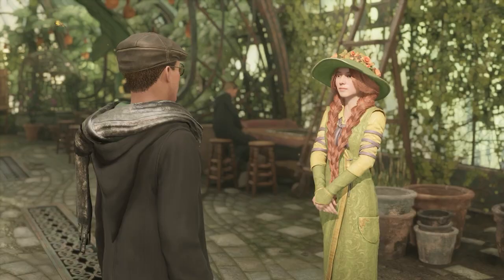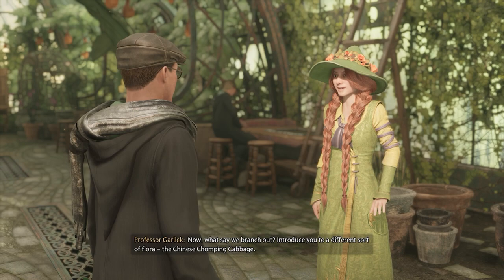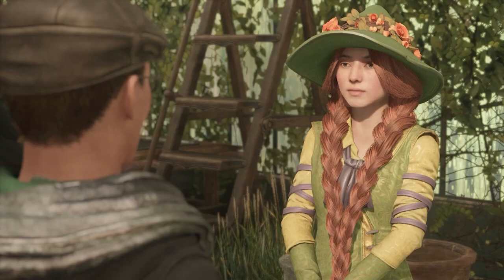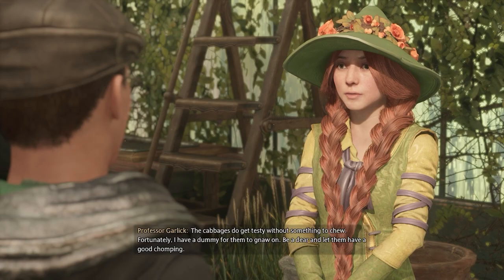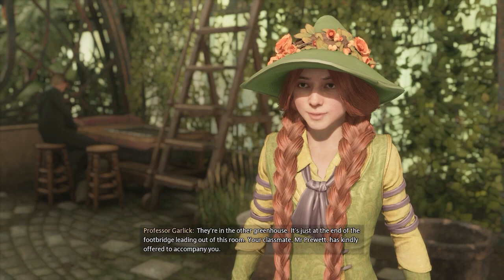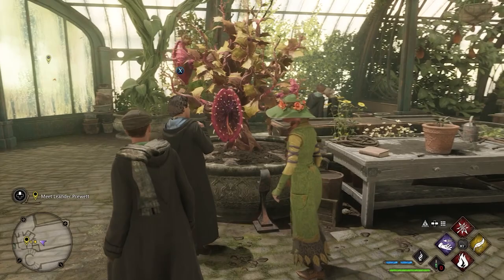Professor Garlick says she'll let Professor Sharp explain about that potion. Now she introduces a different sort of flora — the Chinese Chomping Cabbage. Some plants are better suited to uses outside a cauldron; the cabbages get testy without something to chew. She has a dummy for them to gnaw on and asks the player to let them have a good chomping in the other greenhouse, just past the footbridge. Classmate Mr. Pruitt will accompany them. Mind your fingers — they do bite, hence the name.